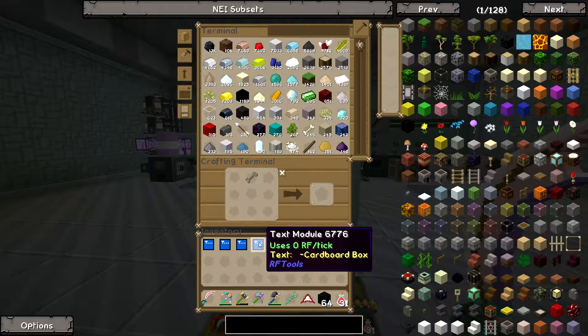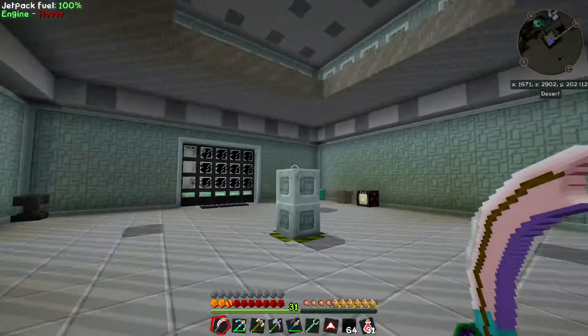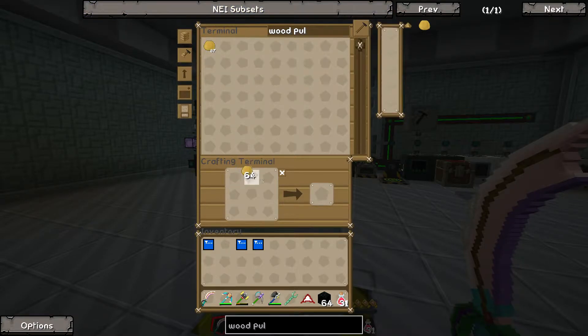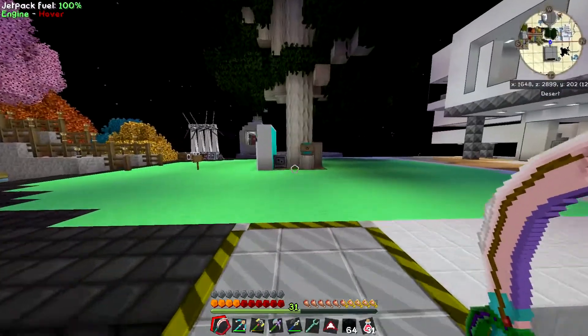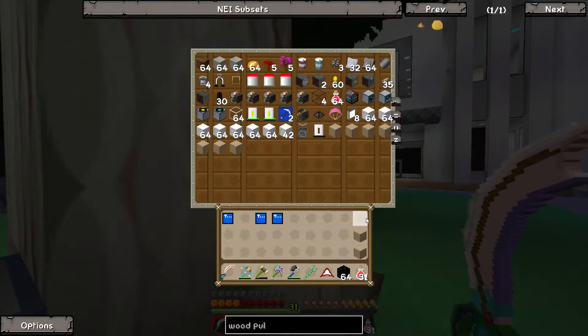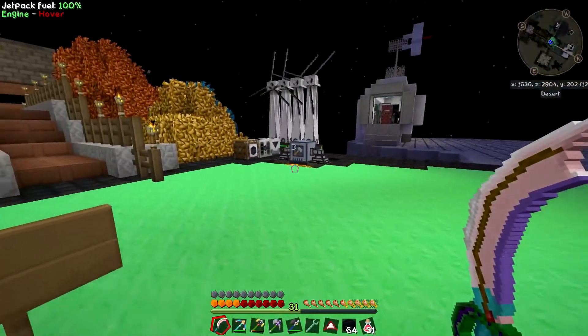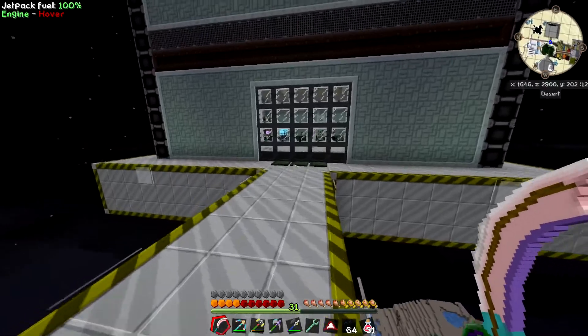Heart containers done. Let's do cardboard. I threw some logs into my SAG mill and that made me wood pulp. If I take the wood pulp and make four of them, I get a cardboard box. I want a couple of these to take to the moon because moon dungeons have spawners in them, and spawners are always good. A lot of powered and player-created spawners require either a broken spawner, native spawner, or stable spawner, which are fairly difficult to get in the overworld but very easy to get in moon dungeons. I'm going to try to collect a bunch of those spawners while I'm there.